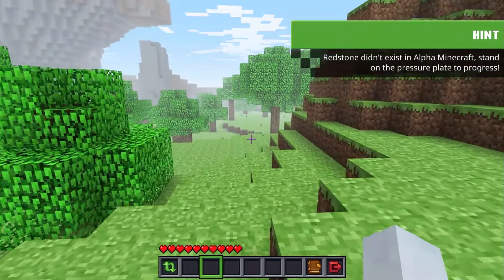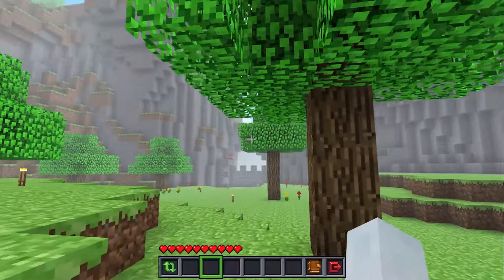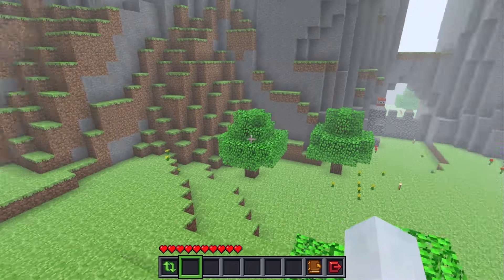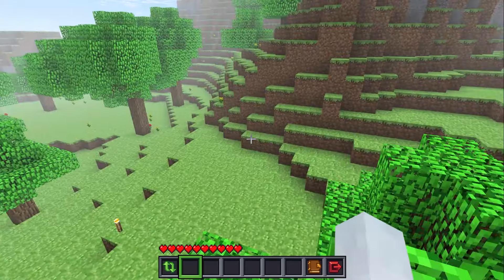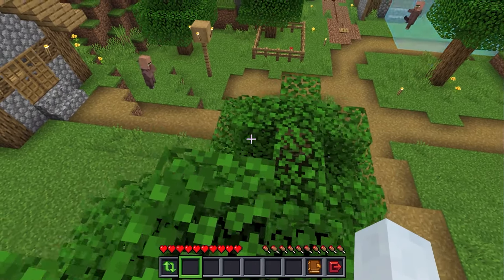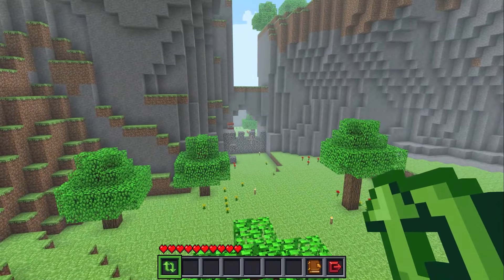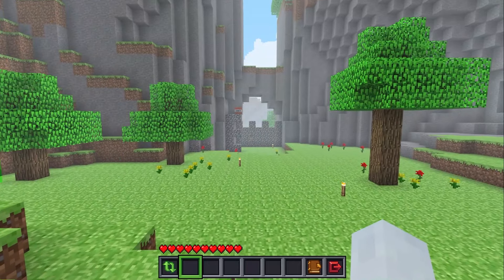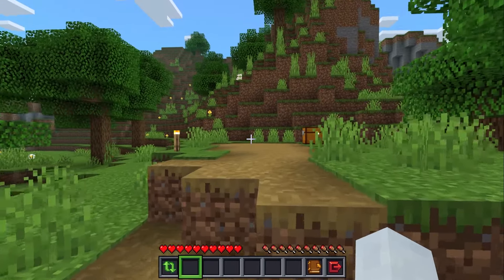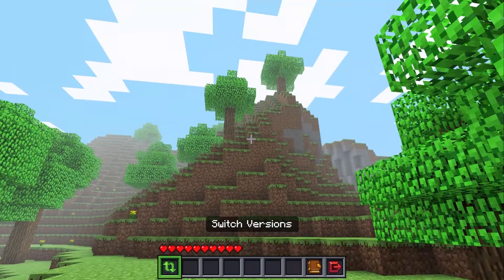Redstone didn't exist in Alpha Minecraft — stand on the pressure plate to progress. That's right! This really is Alpha! We have to switch to Modern Minecraft. Forget loading up Minecraft and looking at the differences — you can see them right there! There was no little grass, it was incredibly flat, and villages weren't a thing either.